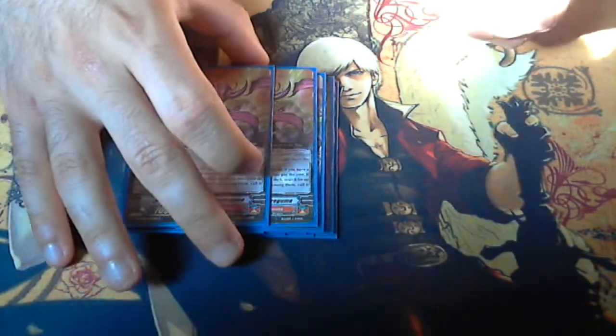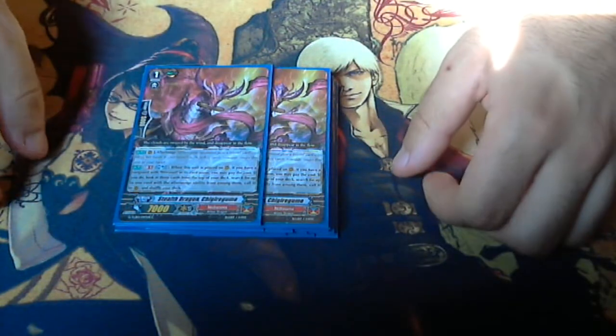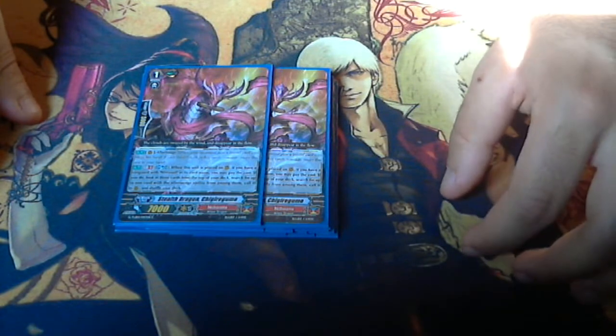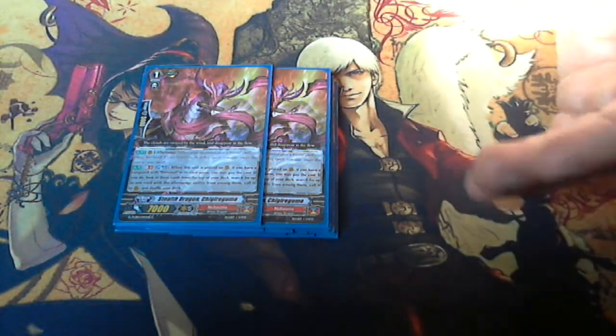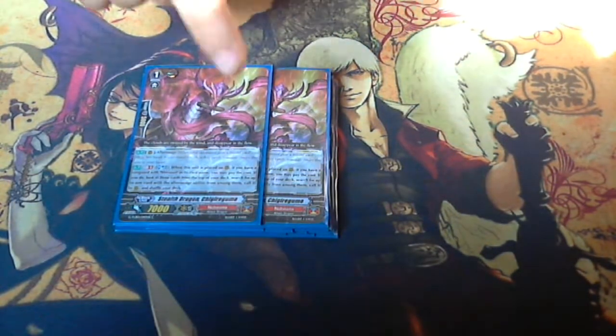Then you have the After Image Grade 1 — he's really good. When placed on the rear guard circle, if you have a vanguard with Shiranui in the card name, you can Soulblast 1 and look at the top 3 cards of your deck. If there's a card with After Image in its ability, you can call it to the rear guard circle. You do lose a card from your soul, which is the same reason you don't play 4 copies of the Glimmer Breath clone.